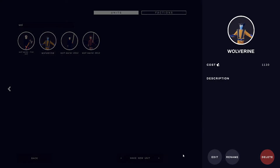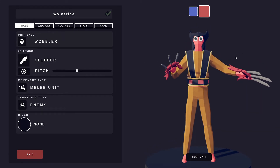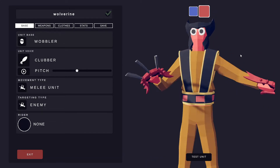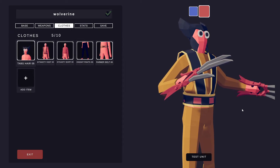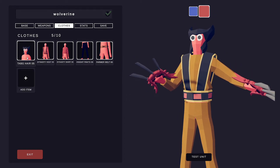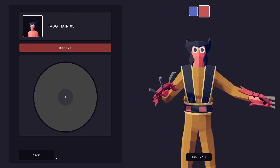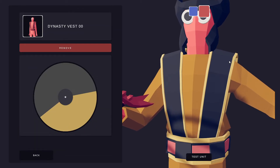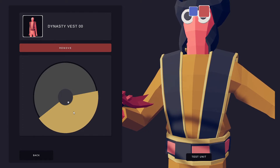The next unit is Wolverine — he looks pretty good and he has claws. For his clothes you're going to want to do the Tab G Number Five and just make it black — that's his hair. Then the Dynasty Vest Zero: this top portion is going to be black, those are his traps, and then this part will be yellow.